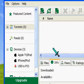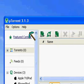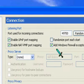Hey, what's up guys? Here in Gold Cup Mexico, making a tutorial on how to make uTorrent faster and speed it up to its maximum. First of all, you want to go to Options, Preferences, Connection.